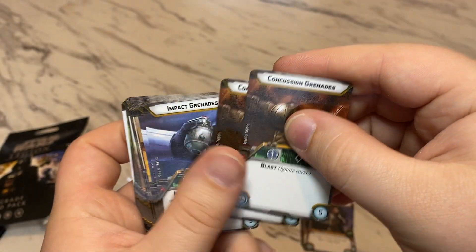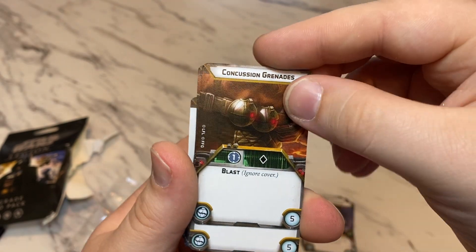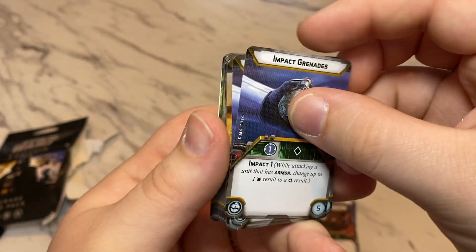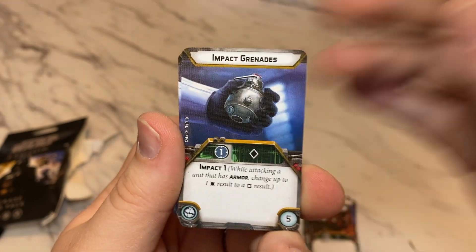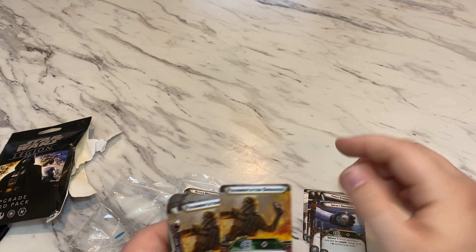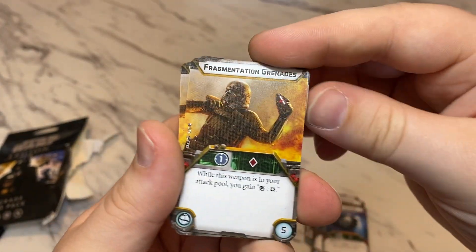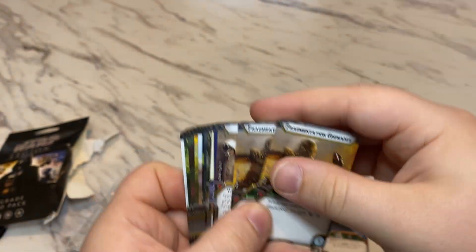Then you get 2 copies of Concussion Grenades, which is 1 black die with Blast at Range 1. 2 copies of Impact Grenades, which is 1 black die with Impact 1 at Range 1. You get 2 of those at 1 red die at Range 1 with Surge to Crit.